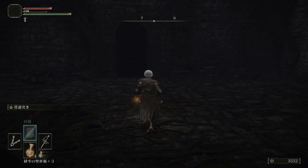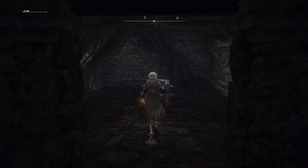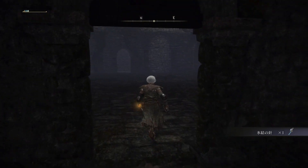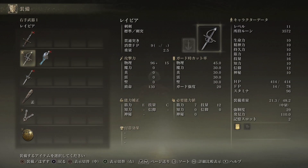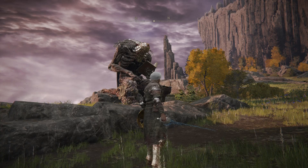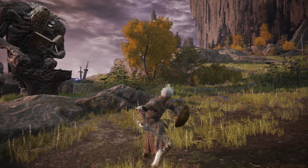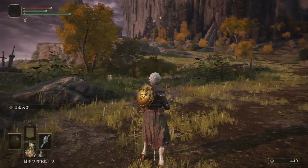We get some runes, which we can use to raise levels. The treasure here is the Ice Crystal Needle, which is another thrusting sword. I will need levels in order to use it, but the most interesting thing is the R2 is a little bit of a projectile — that's super cool. It doesn't cost FP, so I can use it basically infinitely.